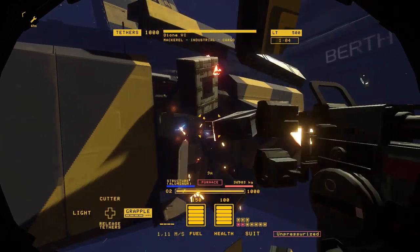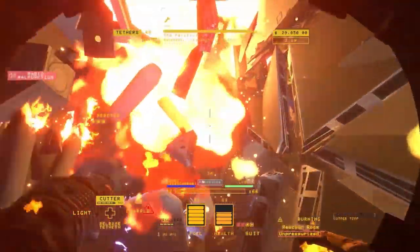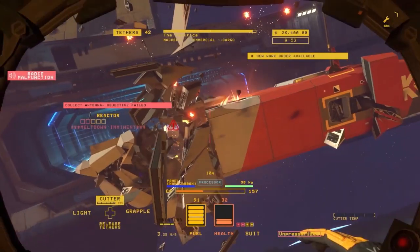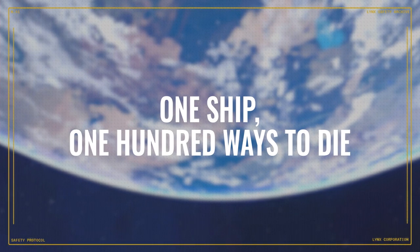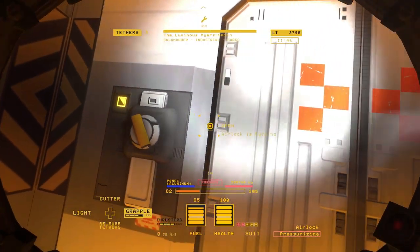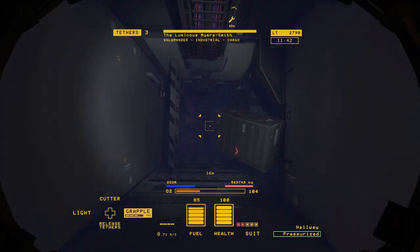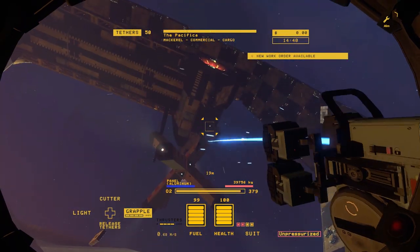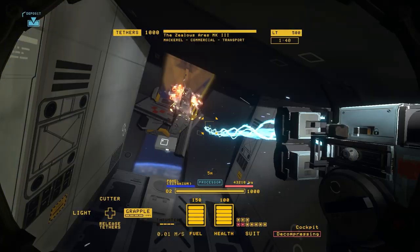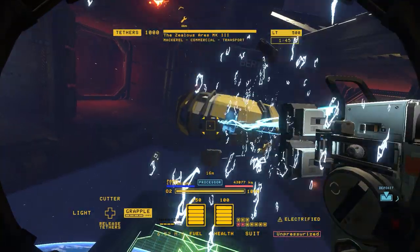If you pierce a hole in a pressurized room or accidentally clip the edge of a fuel pipe, the ship you are salvaging can quickly turn into a deadly metal coffin. Every ship is different, but their dangers are the same. Pressurized spaces when exposed to a vacuum experience a decompression event as the oxygen rushes to escape. If you don't grab onto something fast, you'll be forced out into space too.